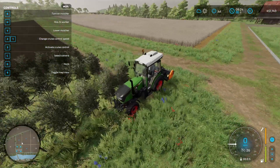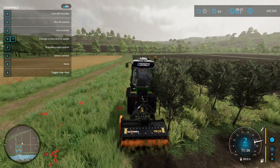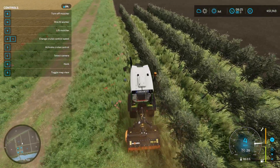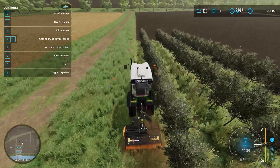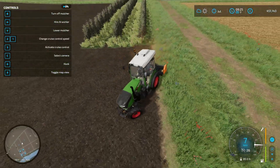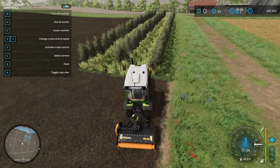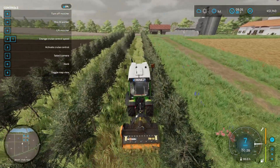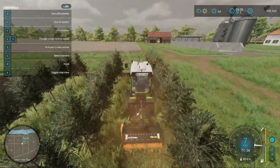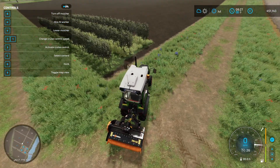Here we are back at our olive trees with our mulcher and little tractor. Lower the mulcher down, turn it on, and simply drive as close as you can to the olives without hitting them. You can go quite fast — as you can see it's just chopping the grass down. In an ideal world you'd have longer olive rows so you wouldn't have to do so much turning. It's doing quite a good job.